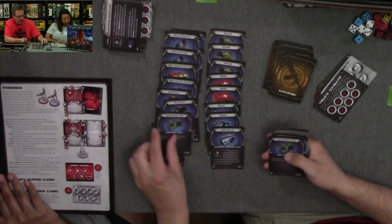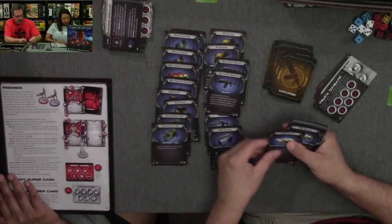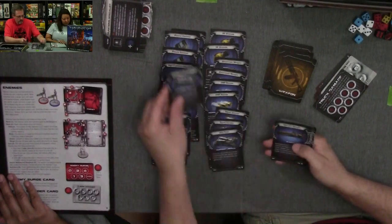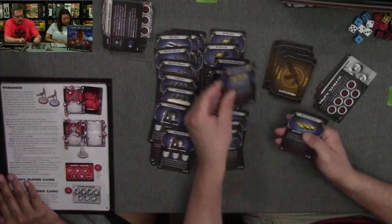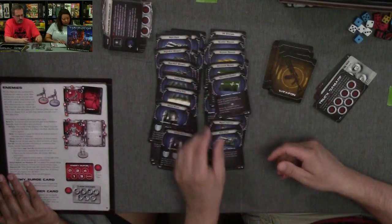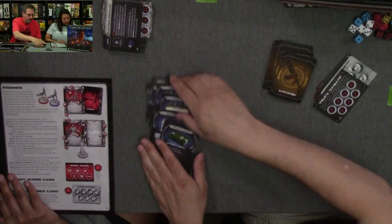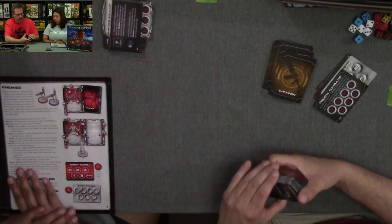Weapon and equipment cards are used by characters. Both kinds of cards share the following attributes: name, type of keywords, effect, and level. That's a description of the weapon effects — used by mission setup construction. So this is a level-based system.